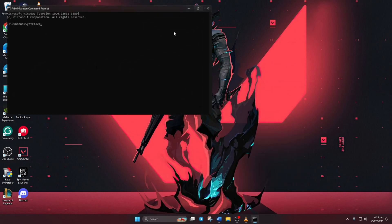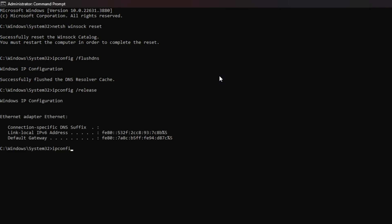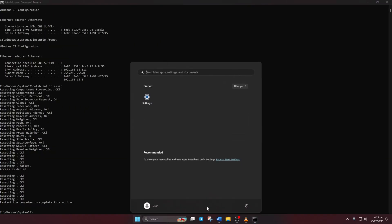Click Yes. Now type 'netsh winsock reset' and hit Enter. Then type 'ipconfig /flushdns' and hit Enter. After that, type 'ipconfig /release' and hit Enter. Now type 'ipconfig /renew' and press Enter. Next, type 'netsh int ip reset' and hit Enter. Don't worry, I'll list these commands in the video description below. Lastly, reboot your computer and check if the error persists.